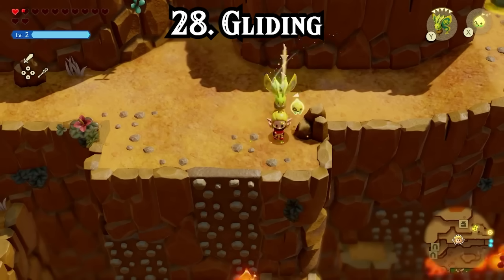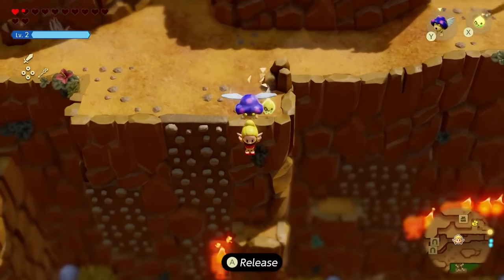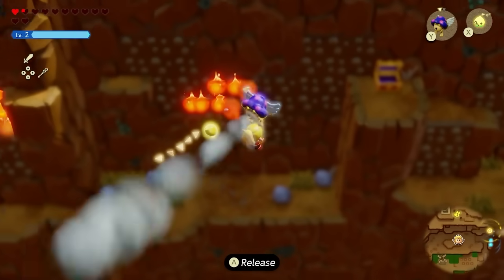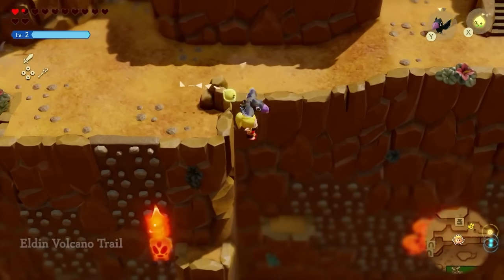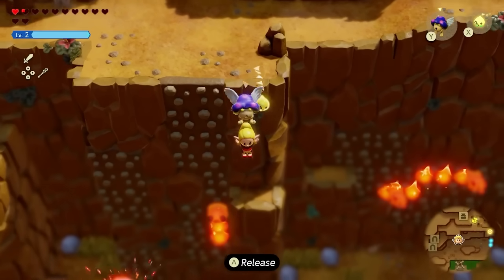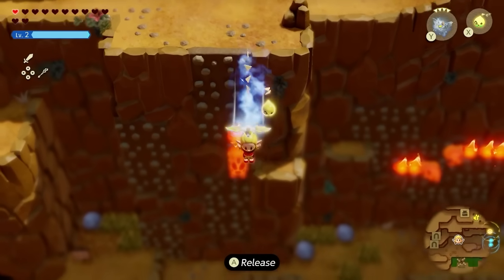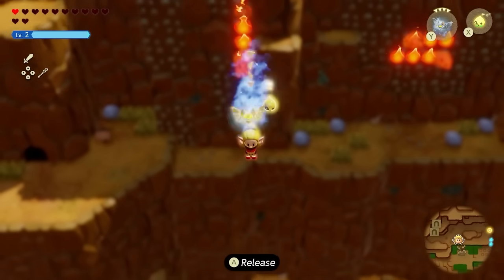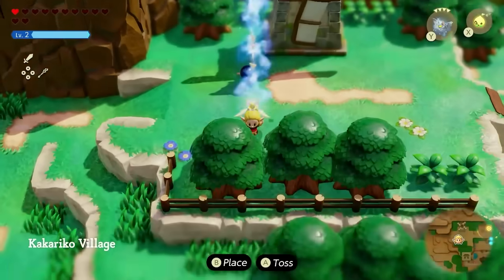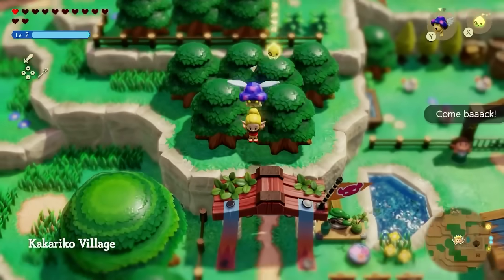One feature I didn't know about until much later in my adventure is that you can pick up most flying echoes and use them as a method to glide off cliff sides and explore Hyrule in a different way. This works with the crow, the needlefly, the zero, the gyro, the peahat, the guay, the beacon, the mothula, and every single type of keese. I believe they all have the same flight duration, except technically the gyro, as it blows air outwards so you can go just a little bit farther.